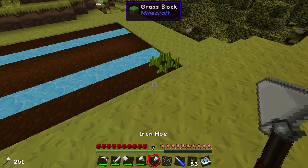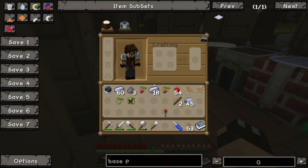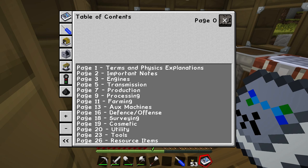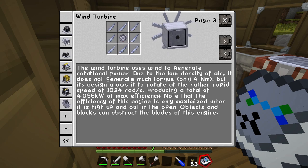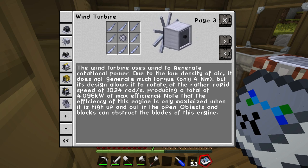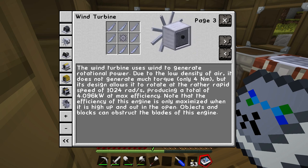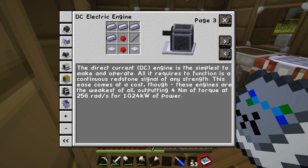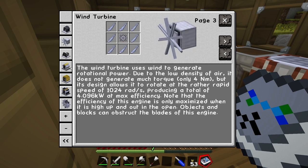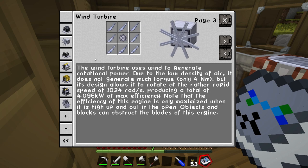We're getting a lot of junk now — we're going to have to build a lot more chests. I think I was a bit optimistic with the size of this hut. We'll need to build a bigger place. Let me look in the book again. We've got our power supply — we've got our basic electric engine. We can also build a wind turbine. The wind turbine generates rotational power, and due to the low density of air it doesn't generate much torque — only 4 newton metres. But its design allows it to rotate at 1,024 rads per second — four times better than the DC electric engine at 256 rads — so it produces 4,096 kilowatts versus 1,024 kilowatts.